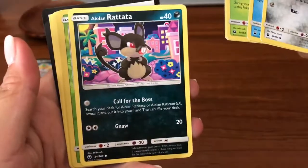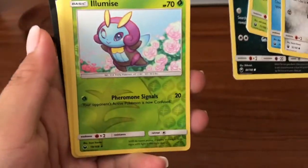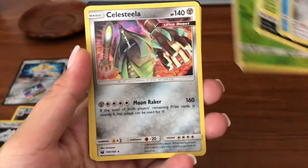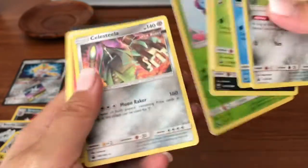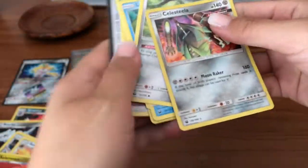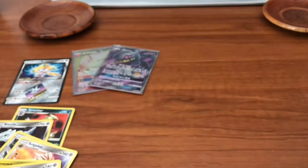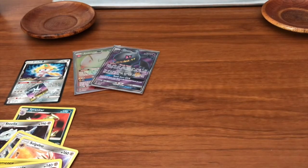Alright, we got a Alolan Rattata — whoops — a Lumineon regular reverse, and it's still a stellar hollow, very cool! I don't really pull this card that much, so that is awesome guys. We did so good — wow, I am so happy. We only got five hits but the five hits we got helped me complete the set — why would I complain about that?